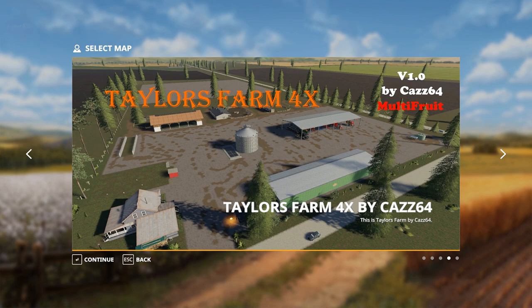Hello everybody and welcome back to another Map First Impressions video. Today we're going to take a look at Taylor's Farm 4X by CAS64. This map can be found over at modhub.us, and there will be a link in the description below.